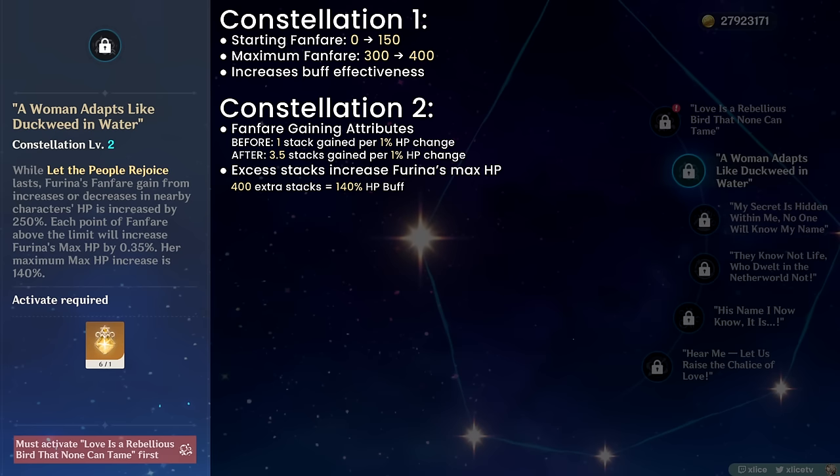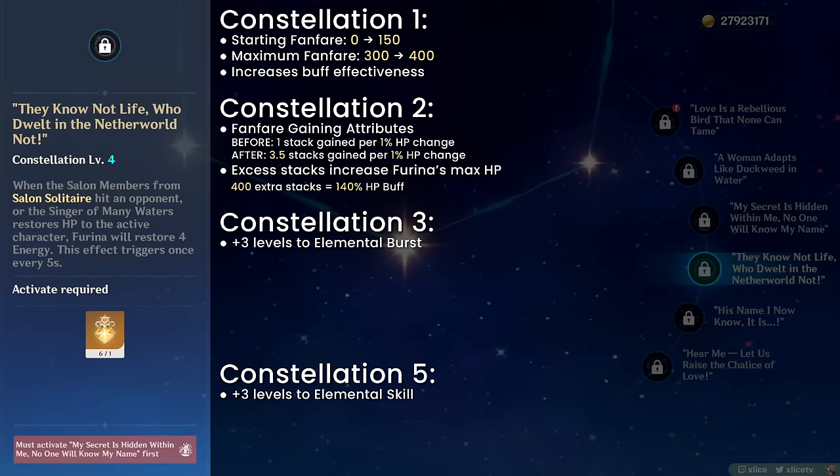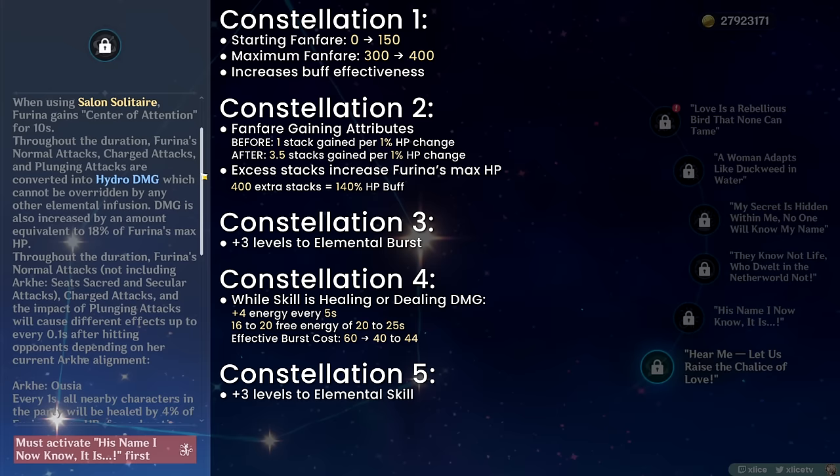With C2, it's mandatory to keep the Furina-plus-healer synergy, because without it you lose those 700 initial stacks, which would remove the buff and not give Furina extra HP. C3 and C5 add +3 levels to her burst and skill respectively, which are her most important scaling abilities. C4: as long as her skill is dealing damage or healing the active character, Furina gains free energy every 5 seconds. Over a 20–25 second rotation, this gives 16–20 free energy, effectively reducing her burst cost to 40–44.